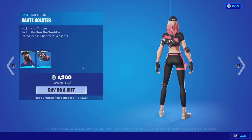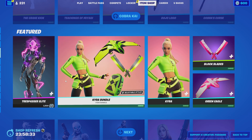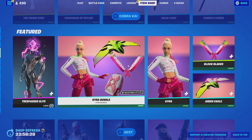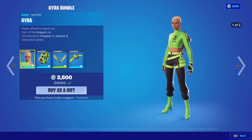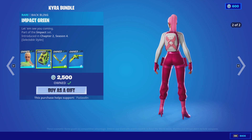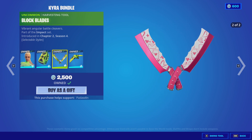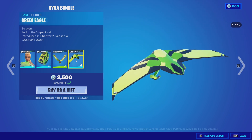We got the Athleisure Assassin with the Hot Holster back bling and the Pompom Wars pickaxes. The Trespasser Elite skin with two styles. The Cure bundle with two styles. Impact Green with two styles. Block Blades pickaxes with two styles. And finally the Green Eagle with two styles.